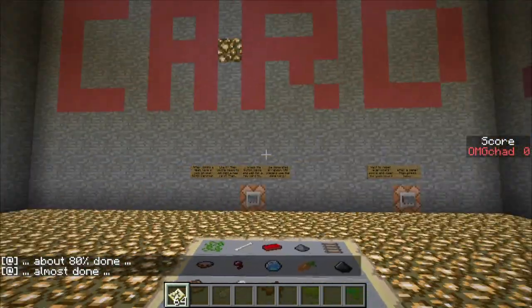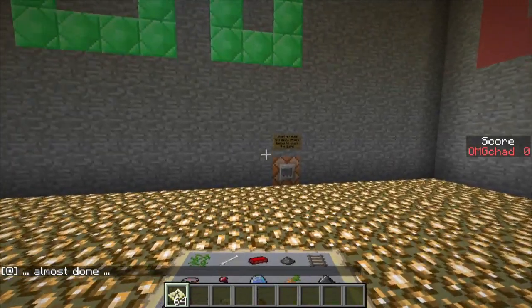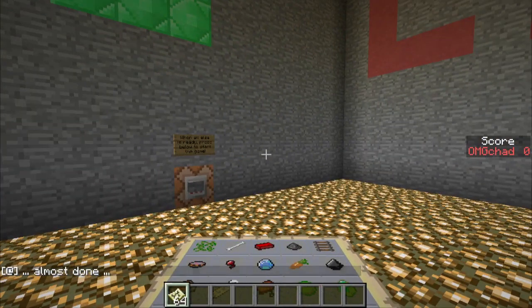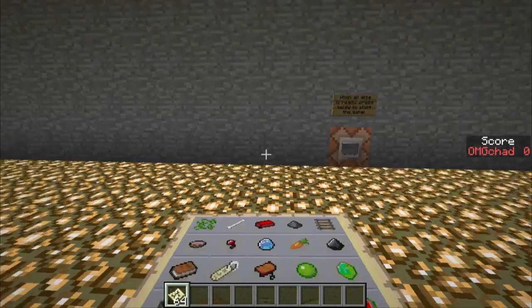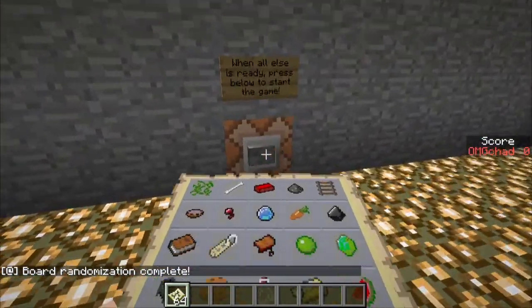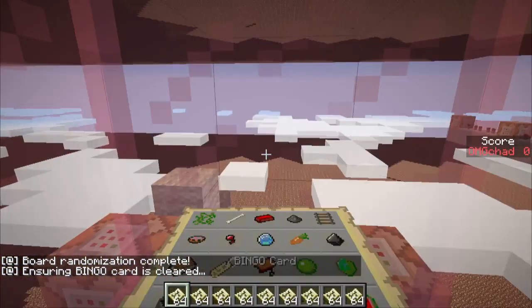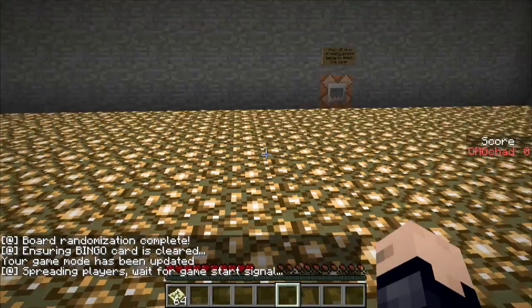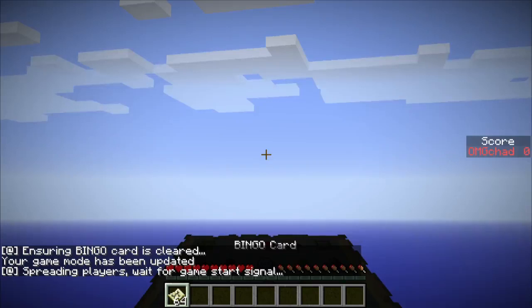This is a huge map. So what's going to happen is, once I hit go, it's going to teleport me to a random place using spread players. This is a really large map, so it should be pretty random on where I get teleported. And there we go, it's finished. Let's go ahead and hit spread player.